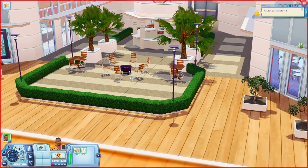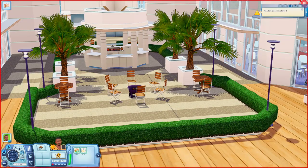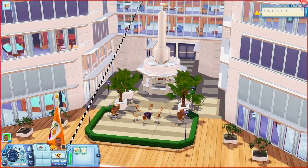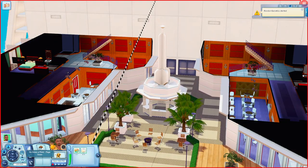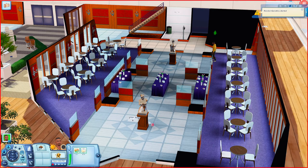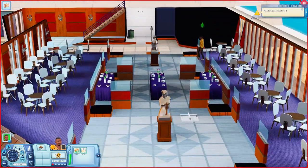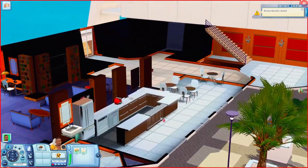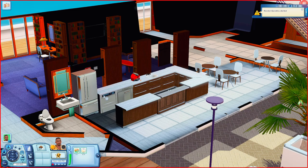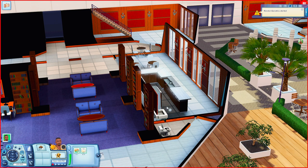Over here I see a fire pit, some tables, and a little self-serving bar. You could definitely edit this and add more stuff if you want. There are some plants out here as well. Going inside, this section appears to be like a little cafeteria area — you have some buffet tables and plenty of tables to sit down at. There's a statue as well. Going over this way there's a kitchen-type area with a bar, a coffee machine, a trash compactor, a dishwasher, a fridge, a bathroom, and some tables. Your sims can come and make food here.